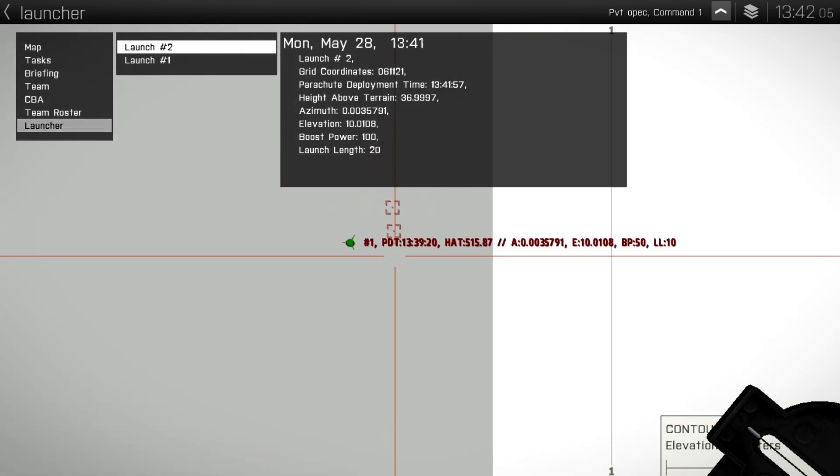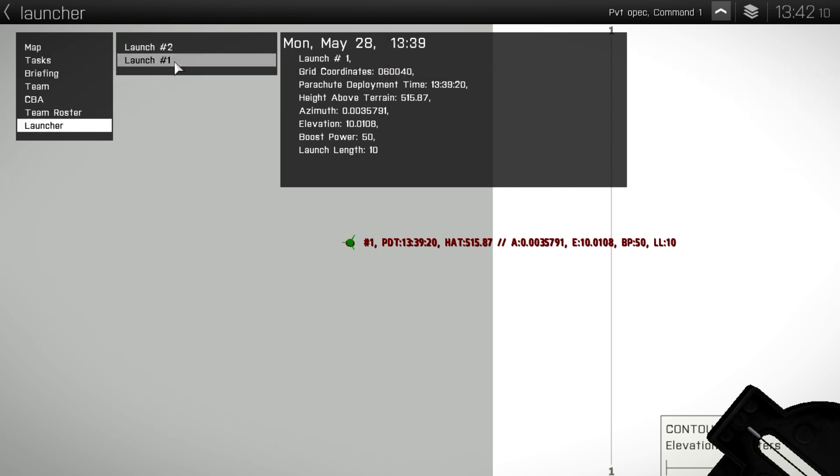Grid coordinates: 0, 6, 1, 1, 2, 1. Compared to the first launch, the Y coordinate was 0, 4, 0 on the first and 1, 2, 1 on the second. So she traveled about 12 kilometers.